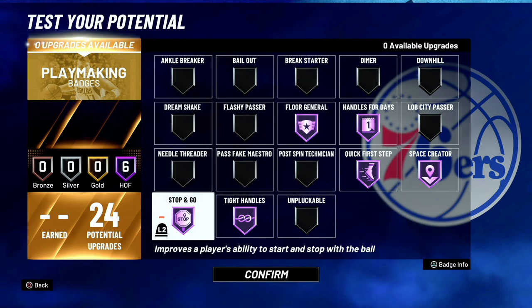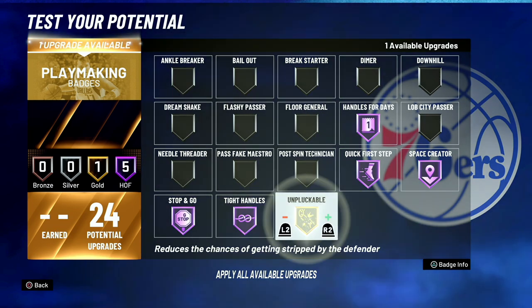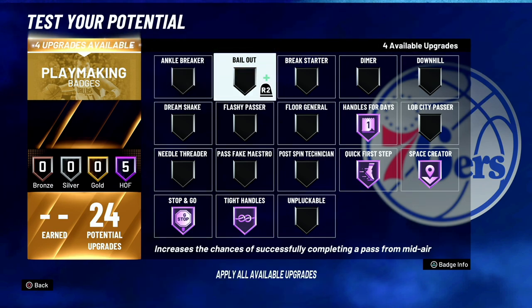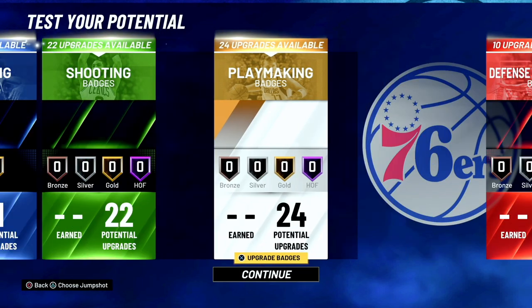Stop and go is a badge for people who quick-stop a lot. To quick-stop: tap L2 and let go of everything. If you're running to the side or wherever, tap L2, let go of everything, and shoot. That's the meta for a lot of guard builds that do everything on their own. If you don't have floor general, go with unpluckable and bailout — but if you're a guard, man, put that floor general on.